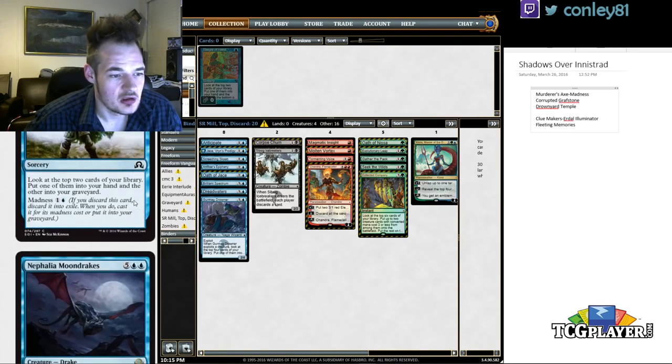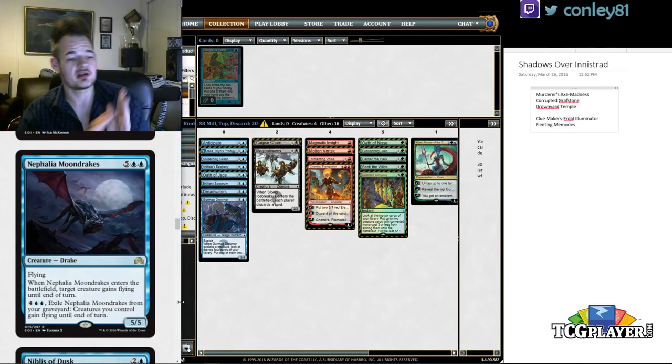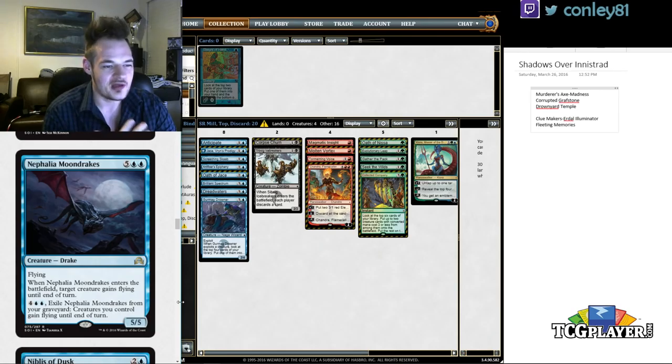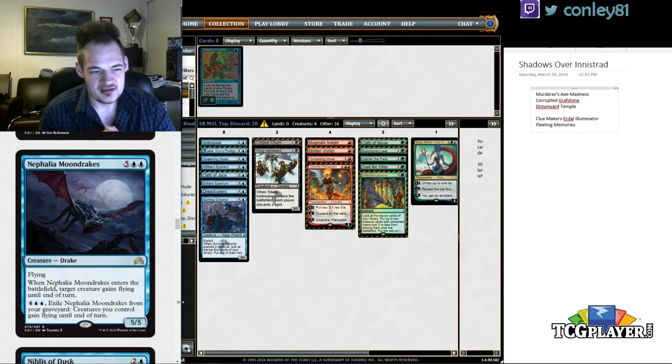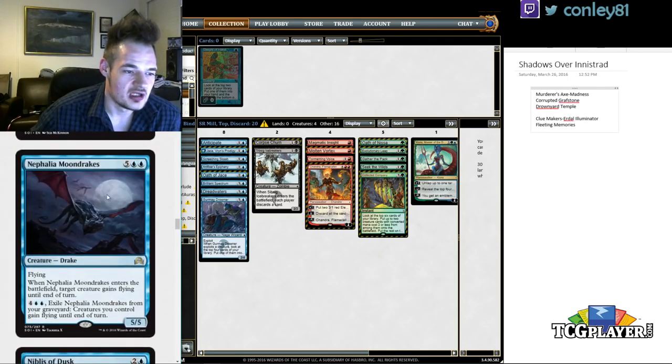Moondrakes is not a constructed card. The idea of spending six mana to give all your creatures flying just isn't a powerful enough constructed effect. Flying usually matters on a single creature, not as a mass grant. The rest of the card is a seven-mana 5/5 flyer that incidentally grants flying to your team — not even close to constructed-playable.